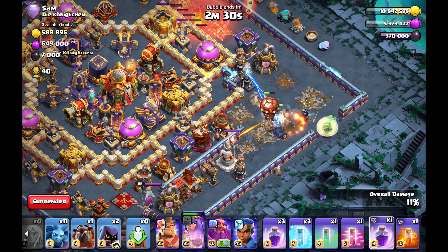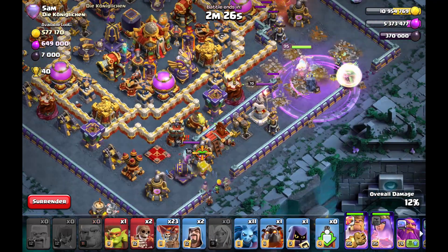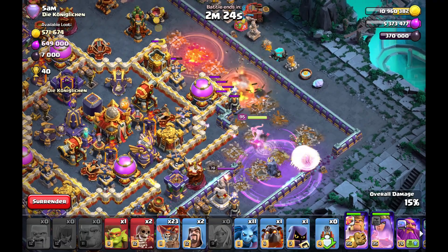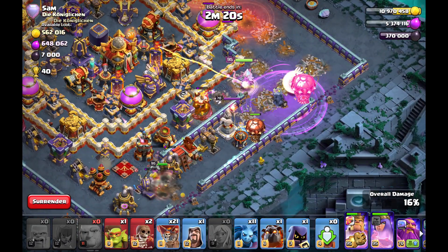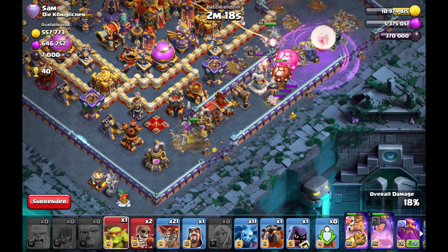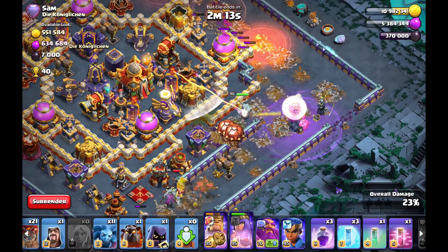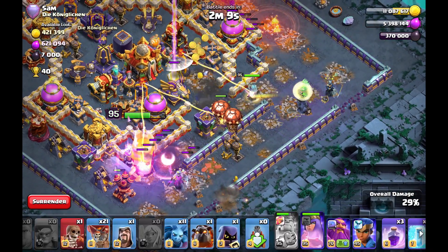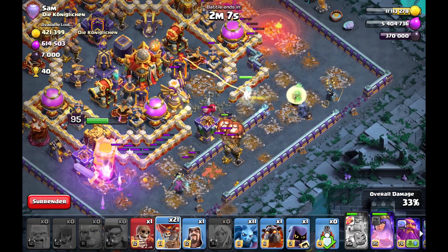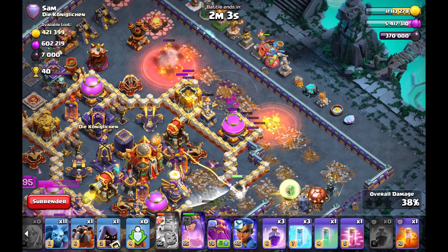That's why I played the flame flinger first in this attack — to get the funnel at two o'clock so my queen will walk down. It was important to play the flame flinger early so my queen doesn't go to the top of the base. Now the king is working in at five o'clock, funneling the other side, and now I can work my queen into the core. The wall break is really perfect for my queen, opening up very nicely.